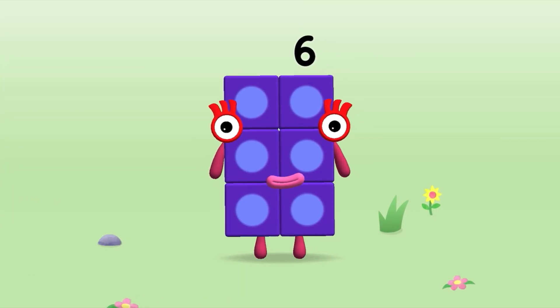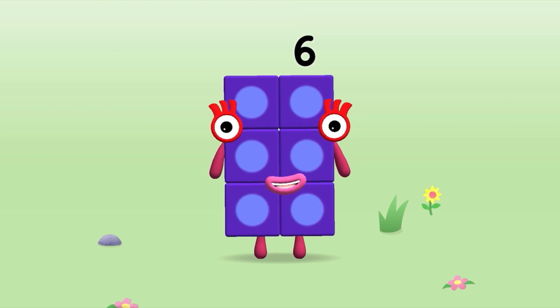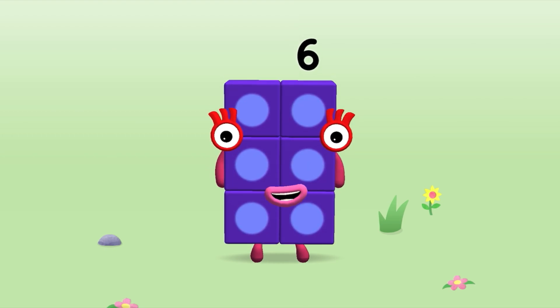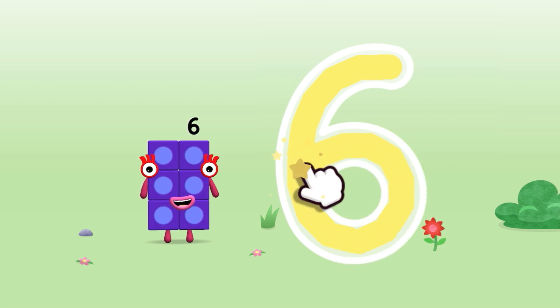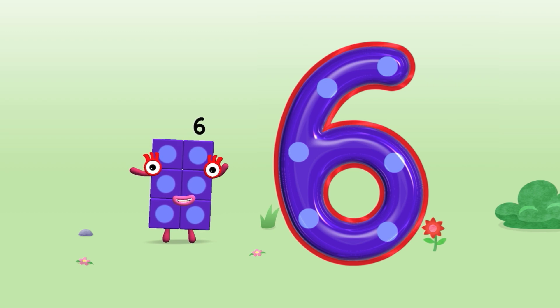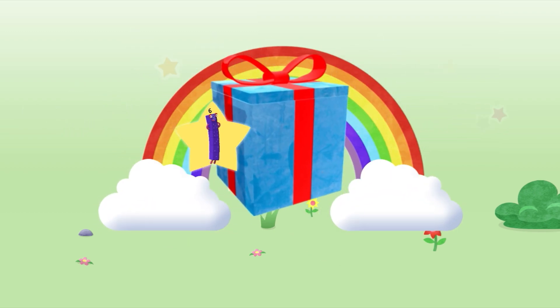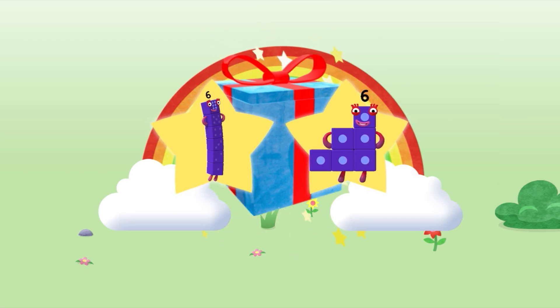This is Number Block 6! This number block is made up of 6 blocks! Start with a curve, round with a swish — that's the way to make a 6! Brilliant! Well done! You've unlocked a sticker! Which sticker will you choose?